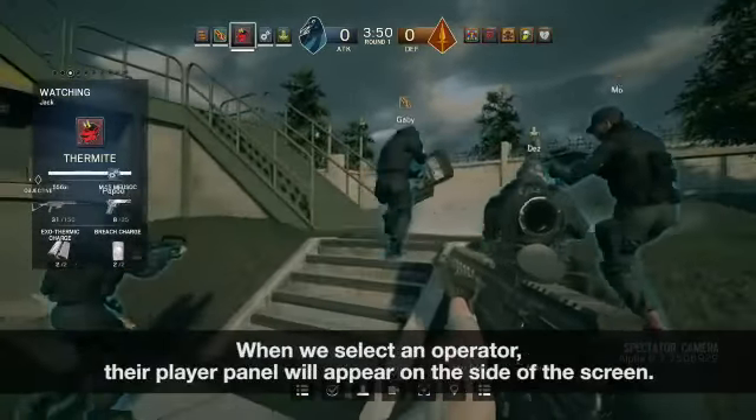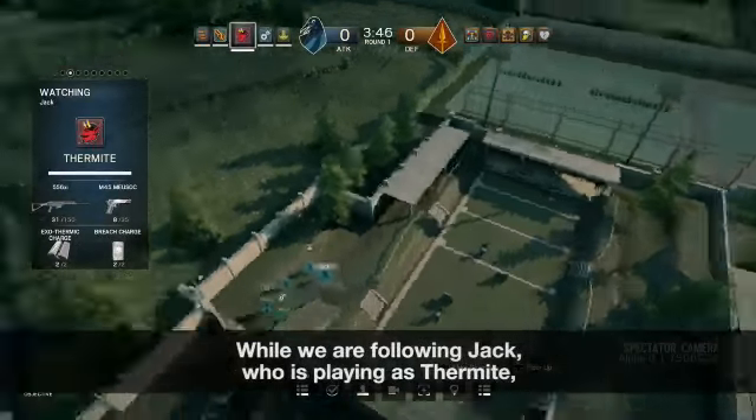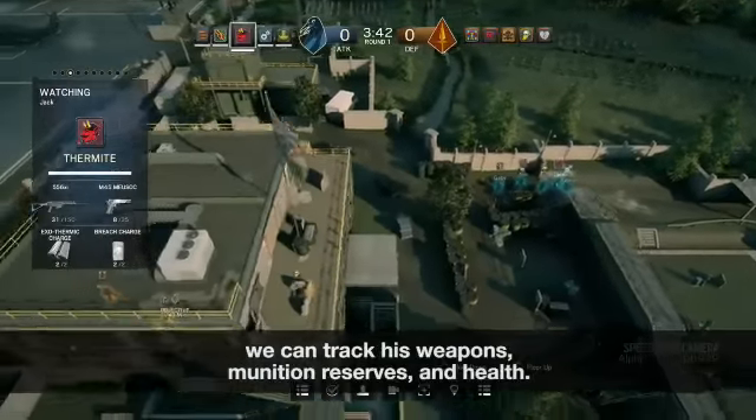When we select an operator, their player panel will appear on the side of the screen. While we are following Jack, who is playing as Thermite, we can track his weapons, munition reserves, and health.